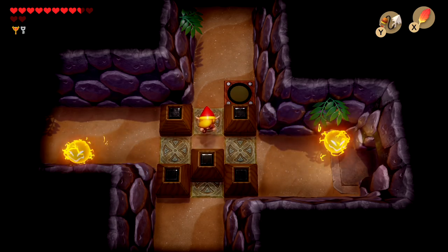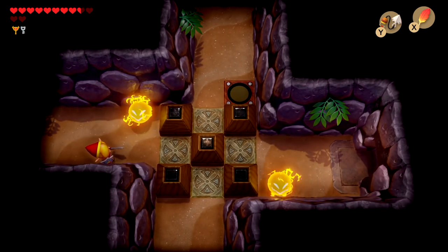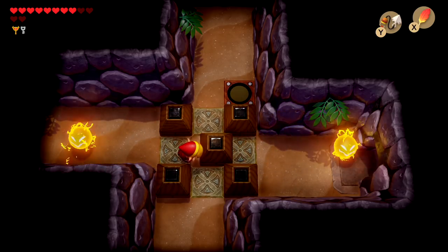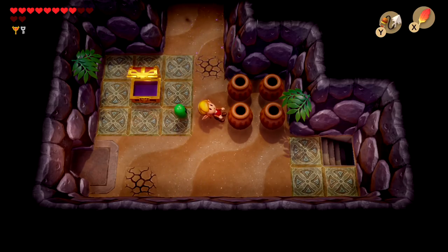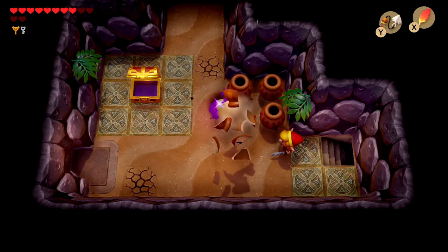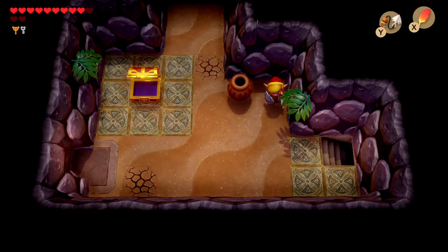That room just pretty much takes you to where we just got that small key, but you can't get the small key without the Hookshot, and that's why that whole section is useless unless you want to backtrack through there. I feel like it's much faster with what I just did. You can truly just ignore this section and you'll find another way around it.